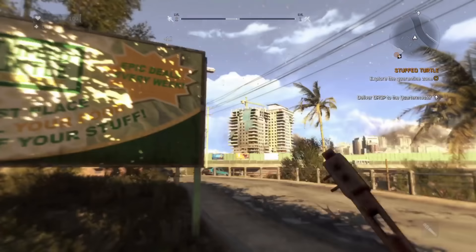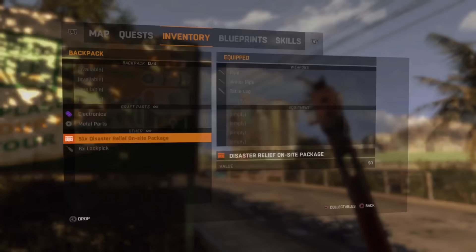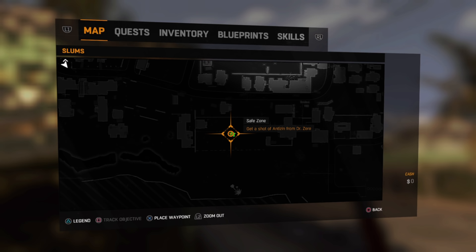If you go back out to the road, you can actually see the tower from the Stuffed Turtle, but this time we don't need to run back there as there's a trick we can use to fast travel. Open your inventory and go into quests, highlight Awakening and select Track Quest. You'll now see the original quest to get your shot of Antizine is back, and the next thing to do is quit out of the game to the menu screen. You don't have to worry - you won't lose anything, as the game's saved after leaving the Stuffed Turtle. When you get back to the menu screen, simply select Continue and you'll spawn right back at the tower.